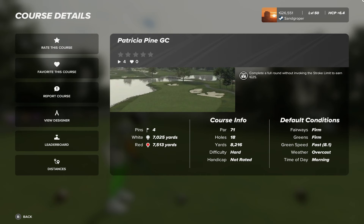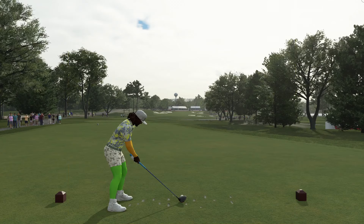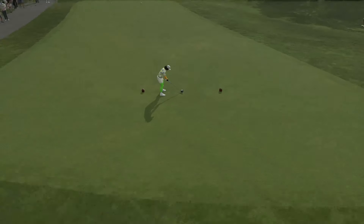Two sets of tees, four pins, par 71. Fairways are firm, greens are firm, fast at an 8-1, and it's an overcast morning. This is his entry into the stadium design competition. Let's get out to the first tee and check out our surroundings — let's first give it a little whip up.